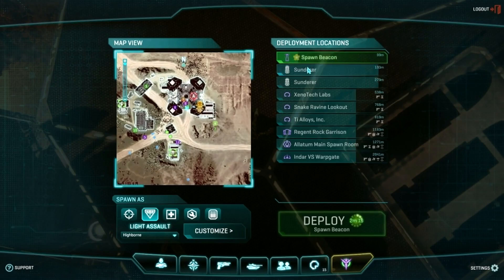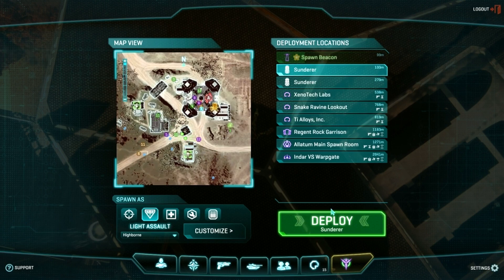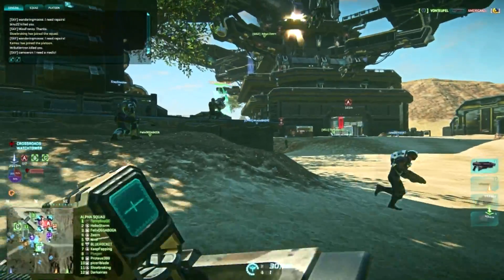Smoke grenades are decent for a few different purposes, like if you're guarding a terminal or a generator, you can toss one in the same room as you, and when you anticipate the enemy coming, you can get the jump on them. Just make sure you're not standing in the area they're likely to Q-spam, or you'll be wasting your advantage.